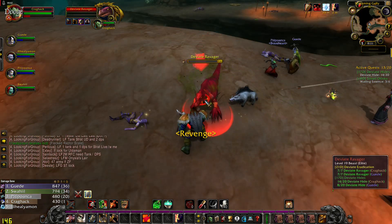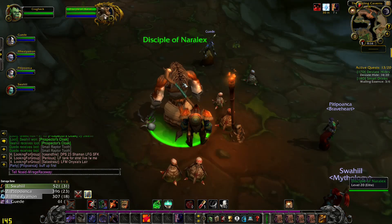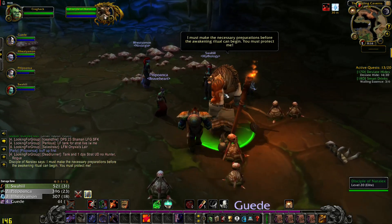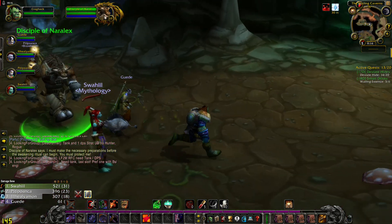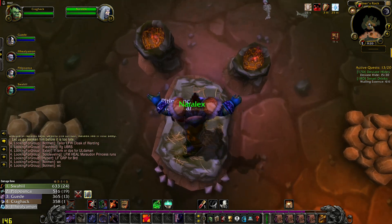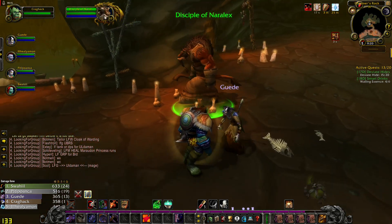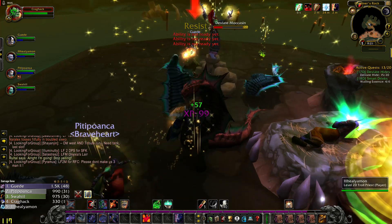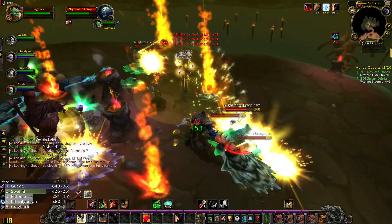Right now I am clearing the path to Naralax. After you kill all the bosses of the Fang, you need to come here at the beginning of the dungeon, speak with the Disciple of Naralax and escort him to Naralax to awake him. Dreamers Rock — there he is, Naralax. He is in a deep nightmare. This disciple is going to awake him. First wave is almost dead — Nightmare Ectoplasm, a lot of them.